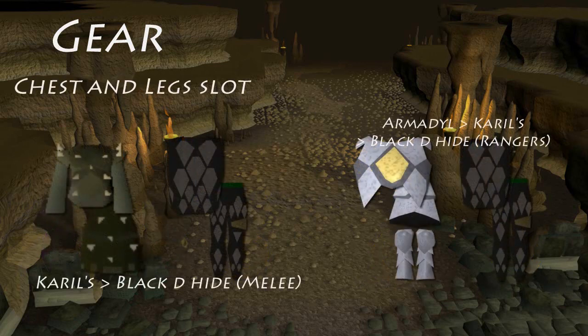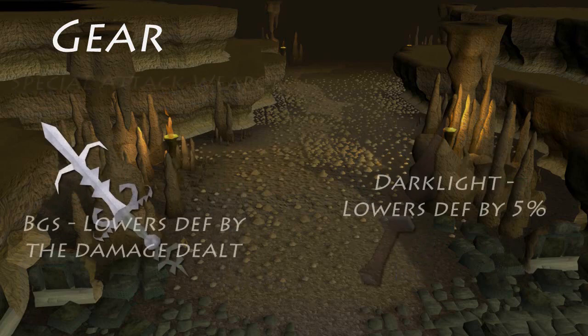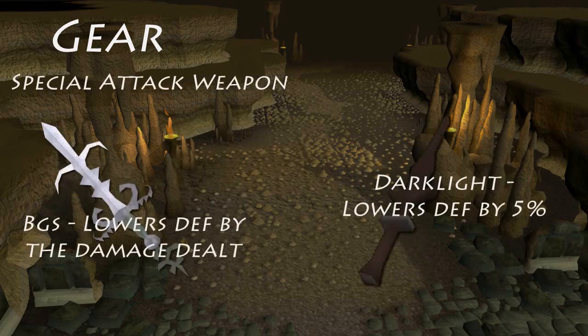For the chest and legs slot, the best choice for melee is Karils, because of the high magic defense with no negative melee attack. Another good choice is the Black D'hide, because it's cheap and still has decent magic defense. For rangers the best choice is the Armadyl armor, but if you don't want to spend that much you can always bring Black D'hide. For the special attack weapon, the best choices are the Bandos Godsword and the Darklight, because they can decrease the Corporeal Beast's defense with their special attacks and will make kills 5-20% faster.